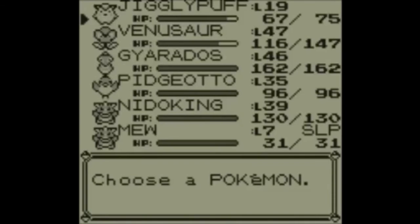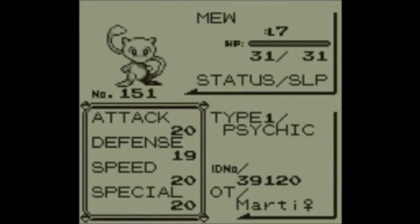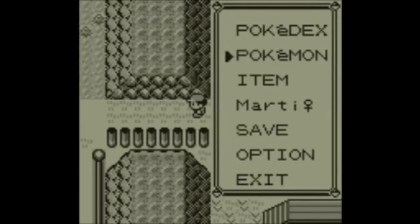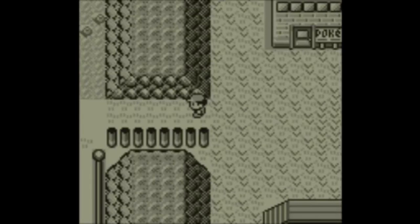And that is the Mew Glitch. It's quite quick to do, especially if you've already finished the game. There are a few different ways of getting Mew, but this is how I like to do it. Let me know in the comments down below if you found this video helpful and if you've got your Mew. I'll see you guys in the next video. Bye!